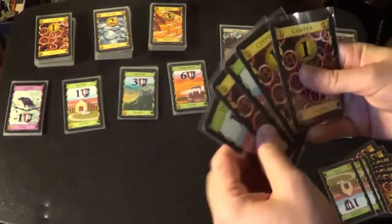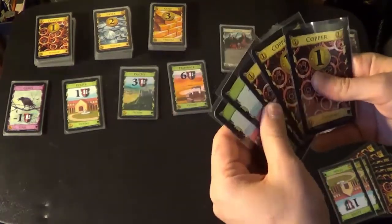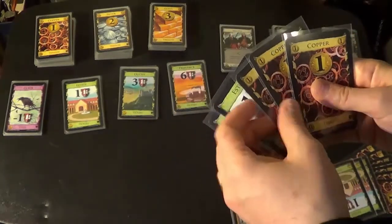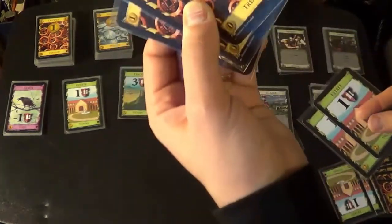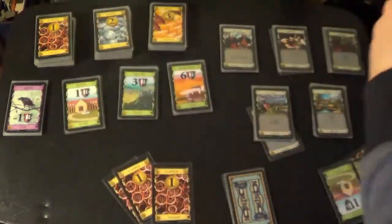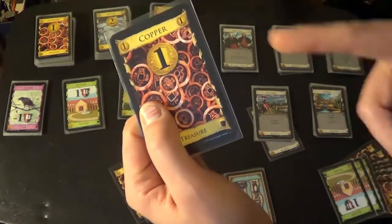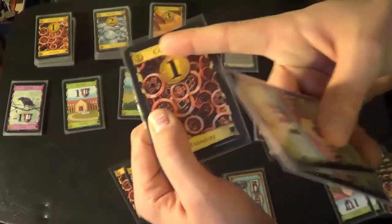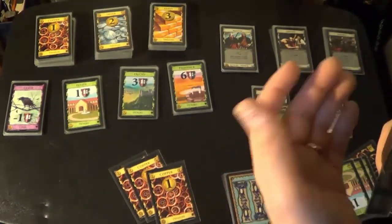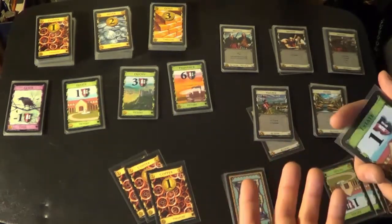Your turn works like this — there are four phases. The first one is A for action phase; we're going to skip that because we don't have any action cards at hand, you don't start the game with those. The second one is your buy phase. In your buy phase you take all of your treasure cards — they say treasure at the bottom — you place them on the table and count how much money you have.